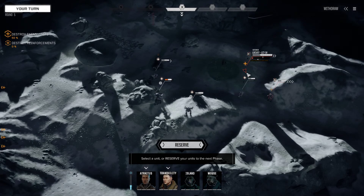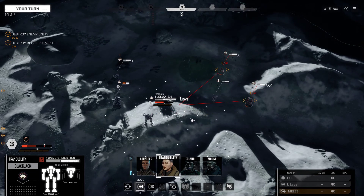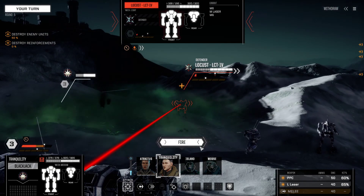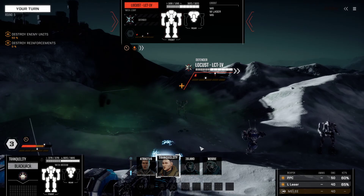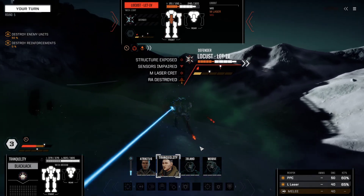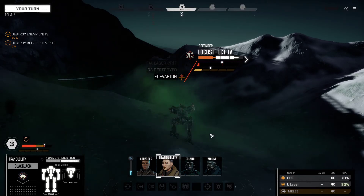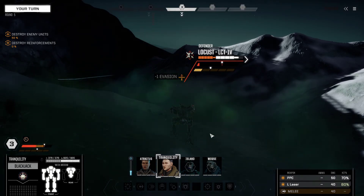This Locust is looking awful weak. We do need to get our Enforcer moved, but I'm going to leave the Blackjack where it's at, I think. We're just going to see if we can one-shot this Locust. Well, we did a lot of damage and scored a critical hit.